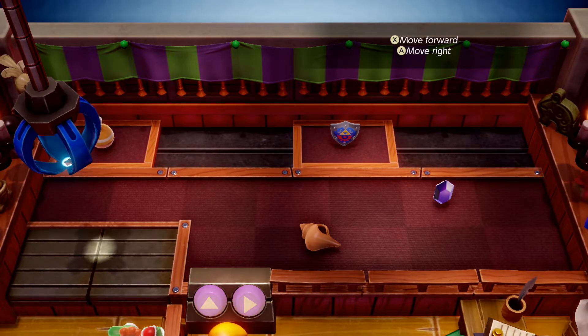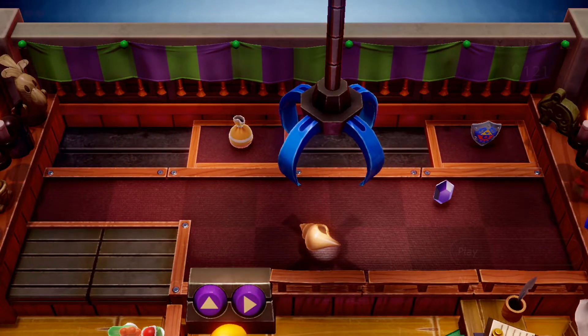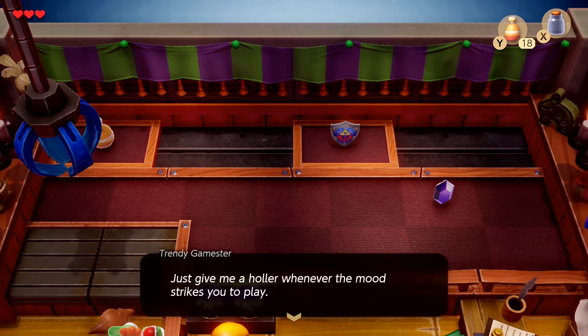If you just tap X, it won't move. Then you can hold A and get where you need to be. When you're done getting the items, press no, and the wall to the left should go down so you can collect your rewards.